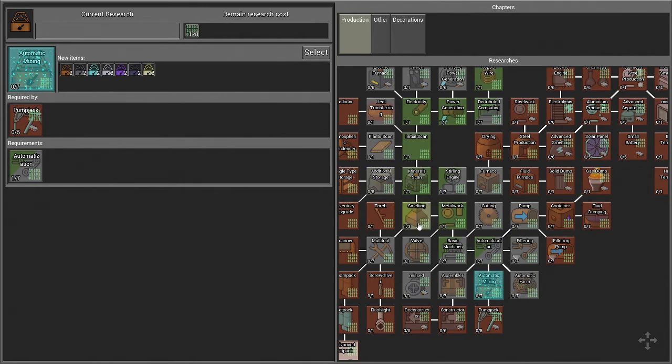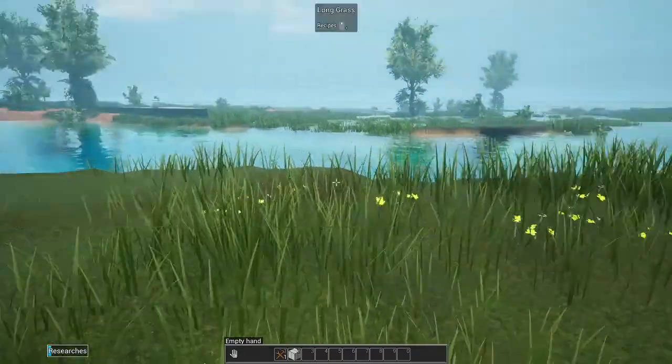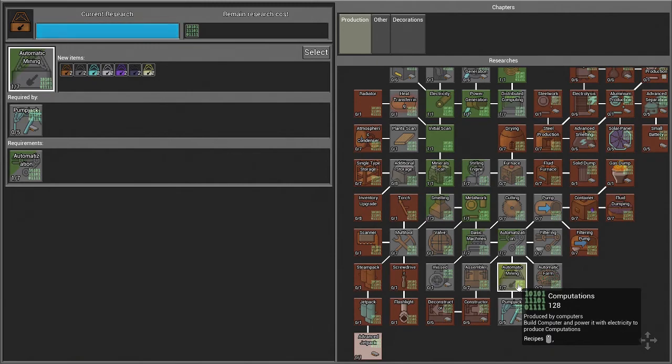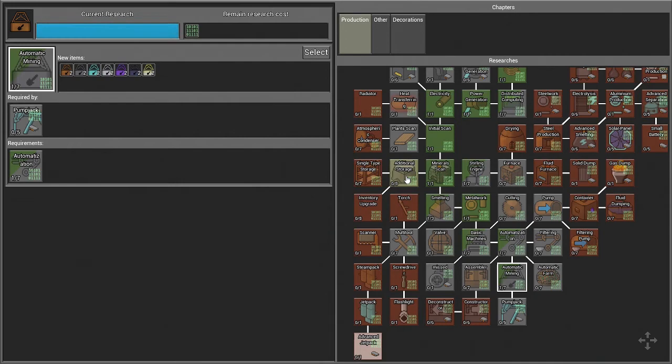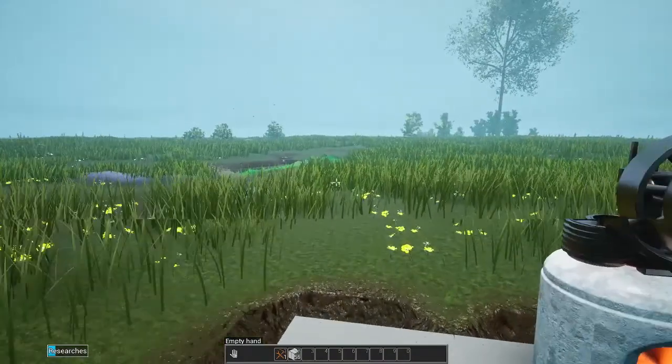This little setup is tearing through the early game research, which is good for us. Let's do the mining station research so we can automate that bit as well. I can only trigger one at a time, so let's do the mining unit - that'll give us the mine so we can start setting down automated things to process the ores. Next we'll set our sights on additional storage for the stone box and copper storage rack.